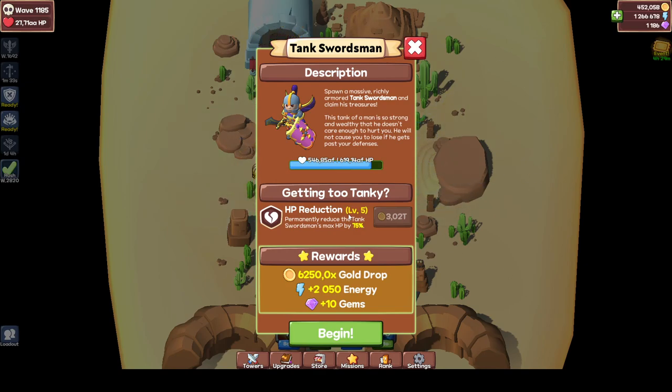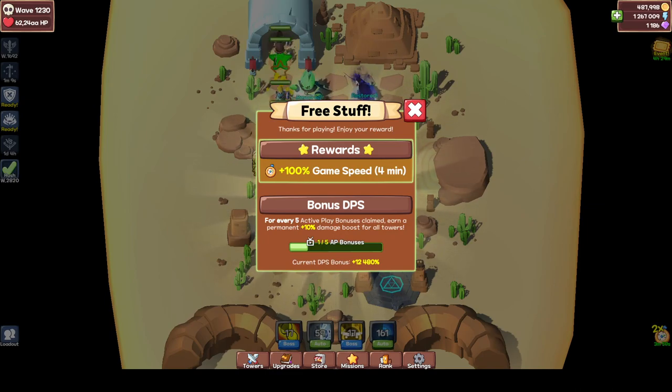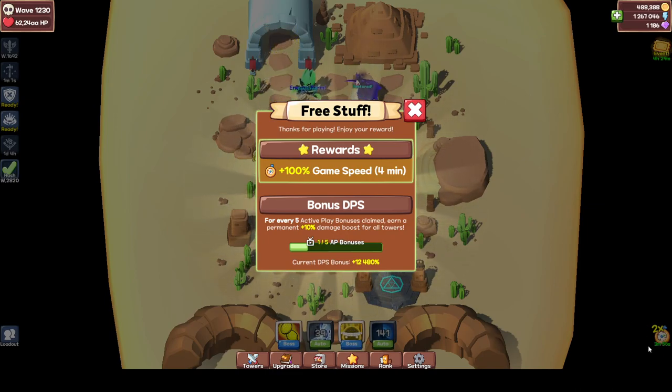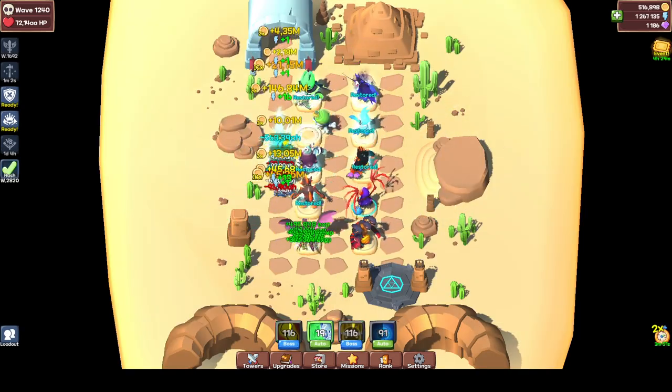Try to only kill the tank swordsman during tournaments. Why? Because once you kill him, his HP increases. Once you kill him again, his HP increases again — and again and again — until he becomes almost unkillable. You can get some HP reductions but it's pretty costly. There are also some ads that appear — click them and get a boost, it's really awesome.